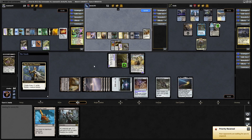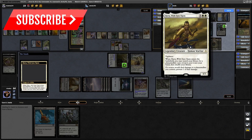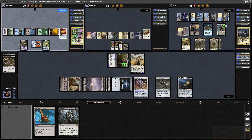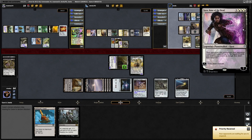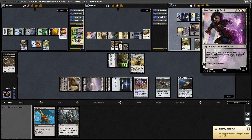Elspeth Sun's Champion decided to tick up, so we will not be losing any creatures. Dairu — I don't know how you say that — with Eyes Open. When it enters, search the library for a Planeswalker, reveal it, put it into your hand. If a source would deal damage to a Planeswalker you control, prevent one of that damage. So it looks like this may well be Super Friends Oloro. They've put Kaia, Bane of the Dead, into hand — can exile a creature with that.